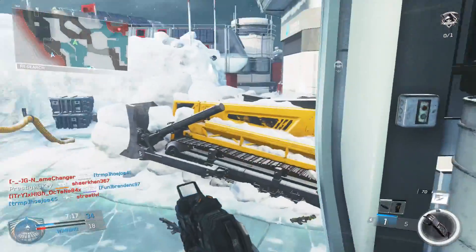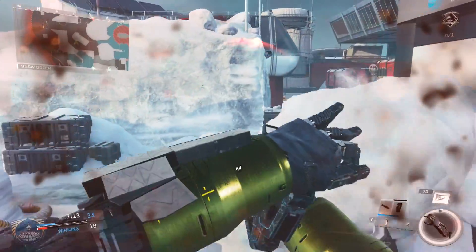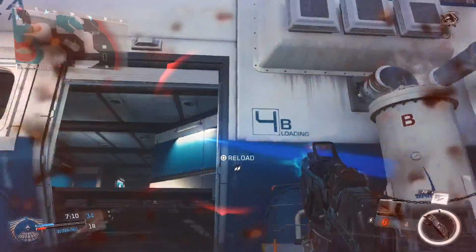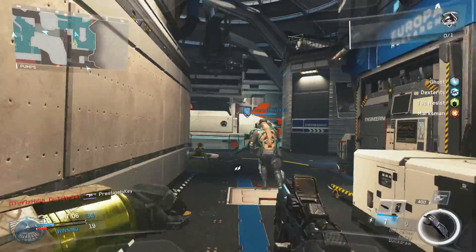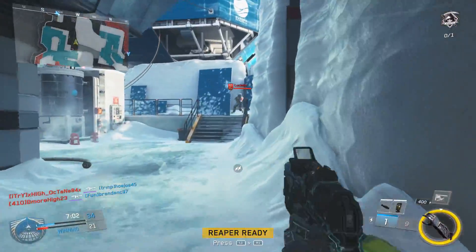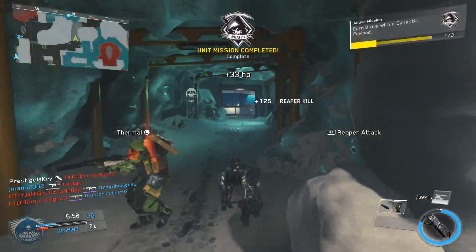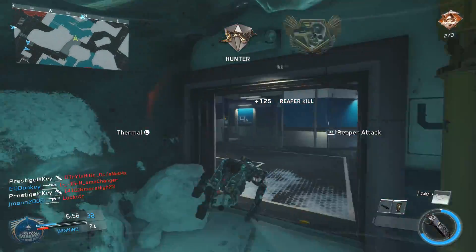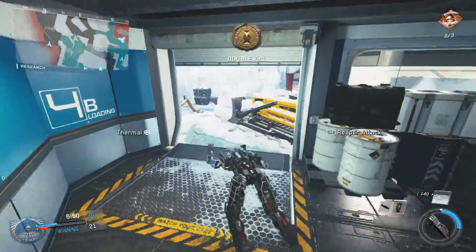Some of those restricted attachments include the fusion mag. Back in the beta, the fusion mag was available for this weapon, and in fact you didn't even have to reload it — you could YY the weapon really quick and have another charge ready to go. Now they took that away, and you have to reload every single time. I think that was a form of balancing. Another thing you won't find is the auto sear — there's no way to make this thing fully automatic. Since it was once fully automatic, they basically brought it to a single shot mode, and that's pretty much that.